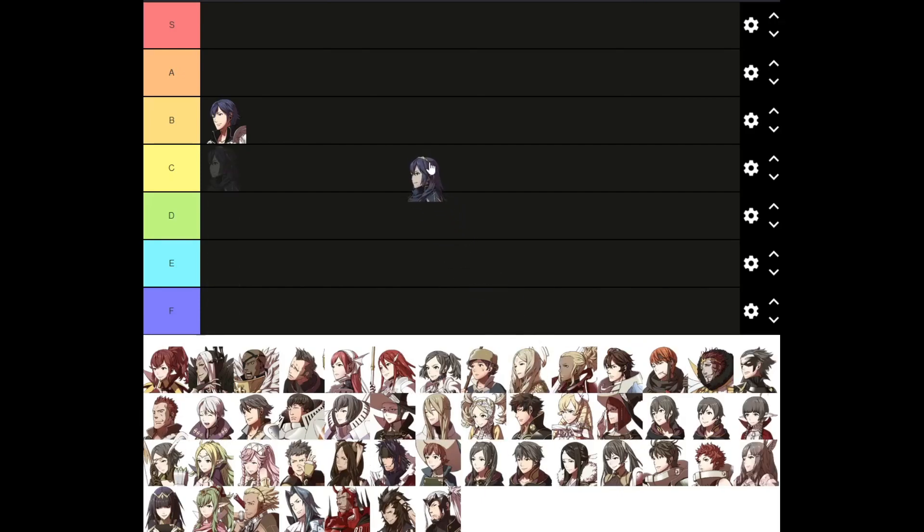Lucina I'm going to put probably B tier as well. While she comes later, she is a lot more useful right off the bat, with the Parallel Falchion being an infinite use 12 damage instead of 5 that the regular Falchion is for most of the game. Really solid unit — great speed, pretty decent strength, little bit lacking in survivability, and doesn't join until like 10 or 12 chapters in.